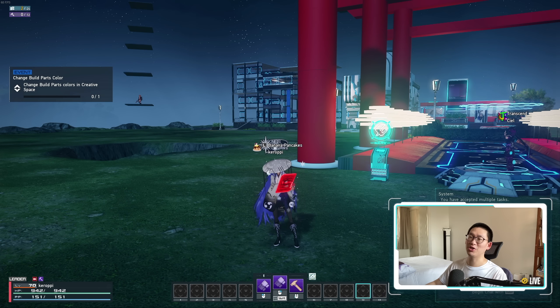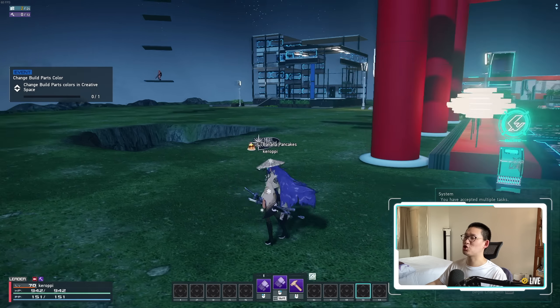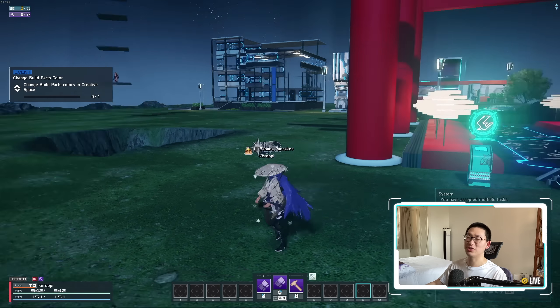Tip number two: if you set a bunch of editors and they're trolling you by destroying the terrain, there is a very easy way to fix everything. All you need to do is come to this panel and click Reset Terrain. Click yes and yes again, and it will reset everything — that giant hole is gone, everything is back to flat default. Now, if you want to reset the entire island, you click Reset Build Parts Placement and it resets the entire island back to its default look, removing everything.